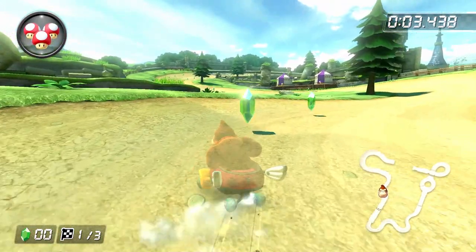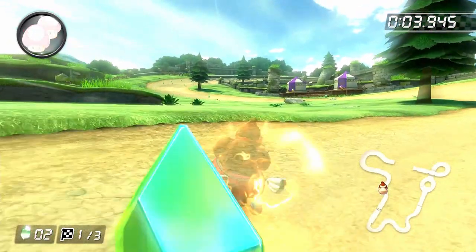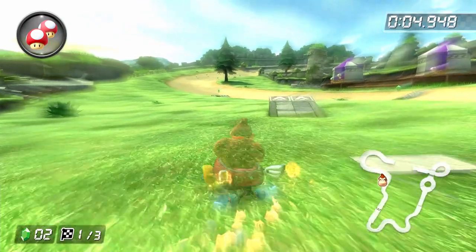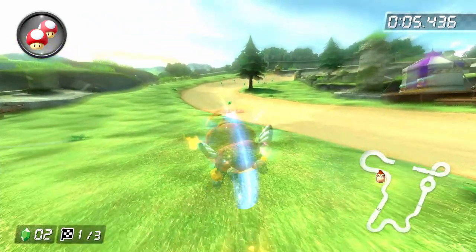In either case, widen your drift angle and use your mushroom just before getting to the grass. As long as you aim for this ramp here, you should have more than enough time to build up a mini-turbo so that you can mini-turbo trick off the ramp to get back to the track.